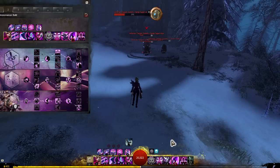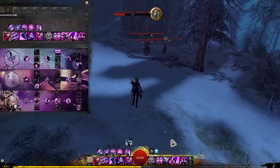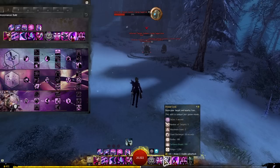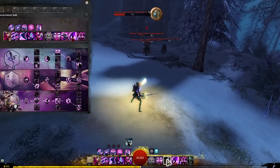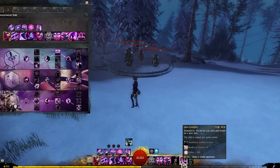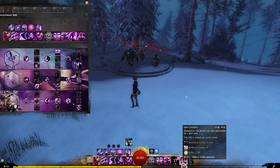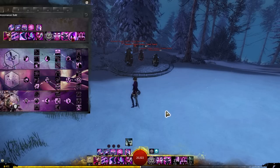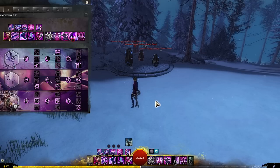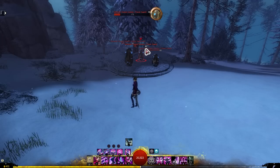We use Mantra of Distraction mostly to lock down the target, prevent them from healing so you can get the kill, and prevent them from cleansing conditions when you do your burst combo. After landing your burst combo, use Mantra of Distraction again to recharge cooldowns. Mass Invisibility gives six seconds of stealth to up to 10 nearby allies, which is really good for disengaging — usually long enough to change direction and lose whoever is chasing you.